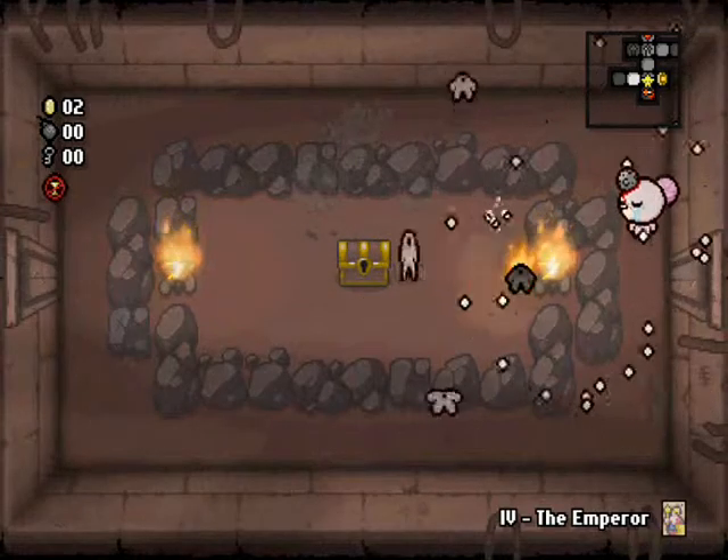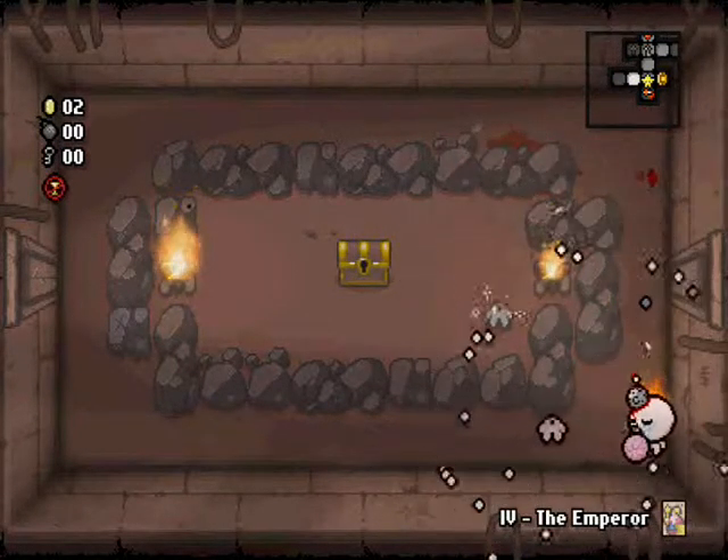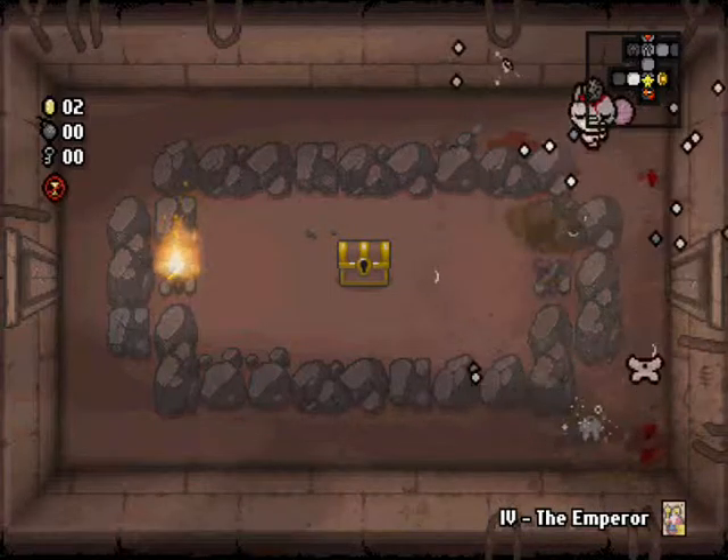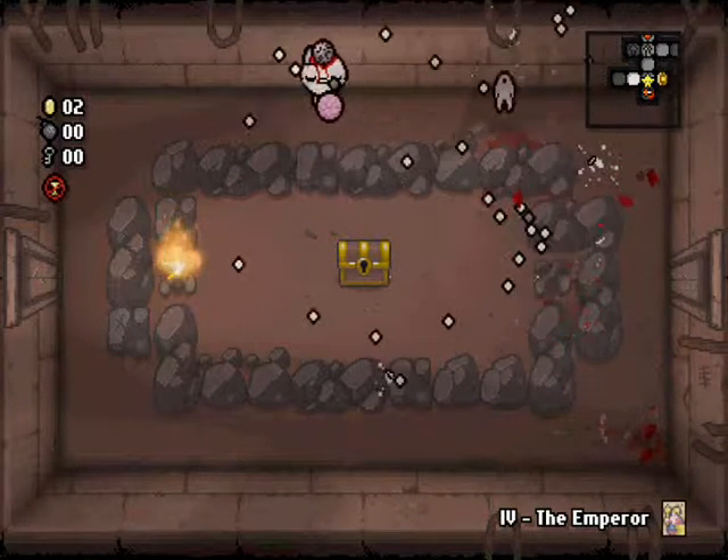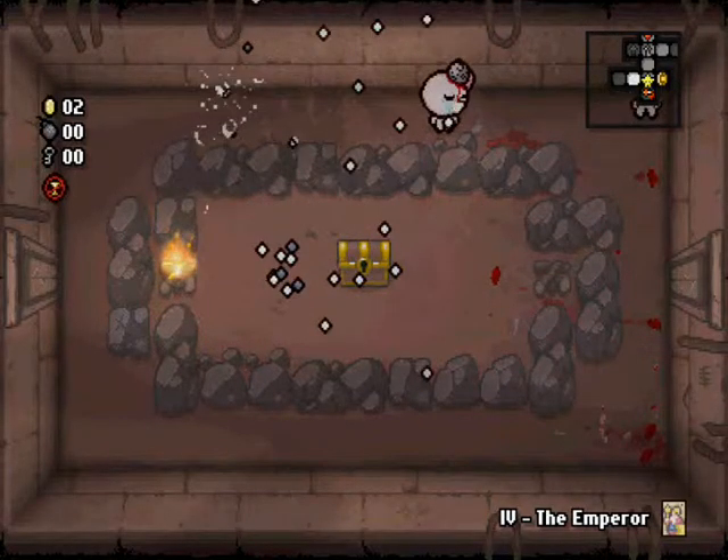Oh great, immolated leapers, and I can't do anything about it. Damn you. Hate you. Moving on regardless — we will attempt to win. Look at that — there's a tinted rock right there. I need a bomb. I desperately need a bomb.